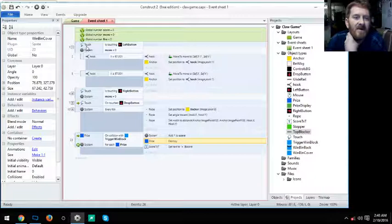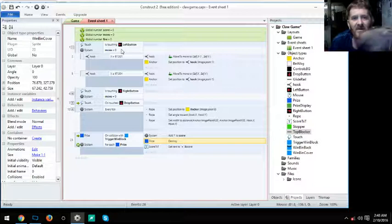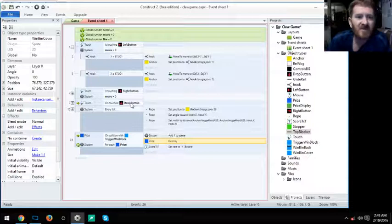The first event is: On Touch Left Button AND Move equals zero. This is a control mechanism — if move is not zero, you can't move left or right. Both the left and right buttons have that 'equals zero' check to enable and disable movement while the drop sequence is running.